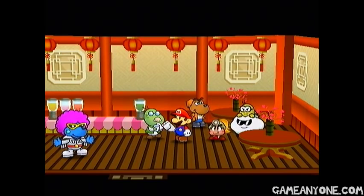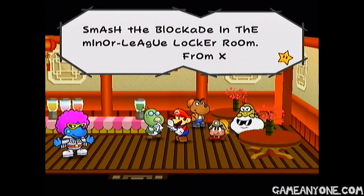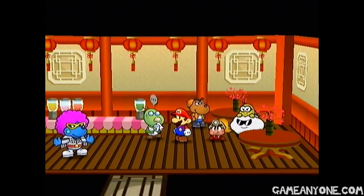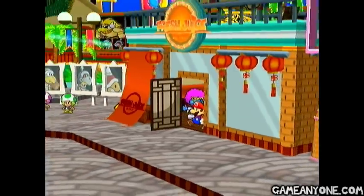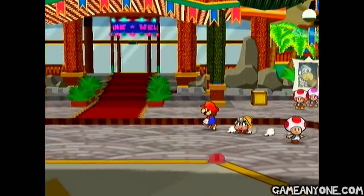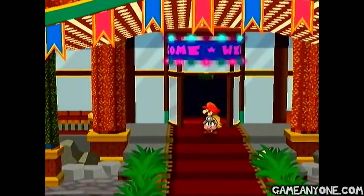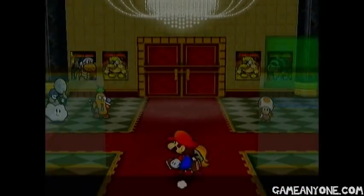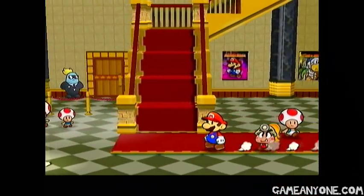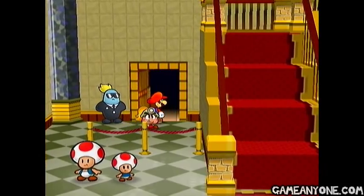Mario, another email. Alright, what does it say this time? 'Smash the blockade in the minor league locker room.' Oh, what's behind it, you think? I don't know, I guess we'll find out. So with our next objective in hand — this is a little different from the stuff we'd been doing in between battles. Back in the minor leagues. We have to go back into the minor league locker room, and apparently there's a blockade we can smash with our new hammer. Let's go there.